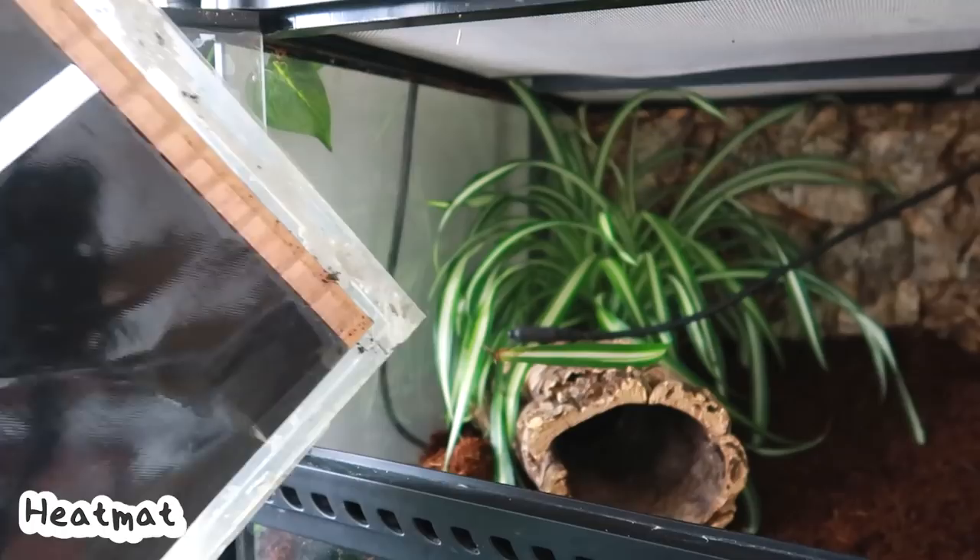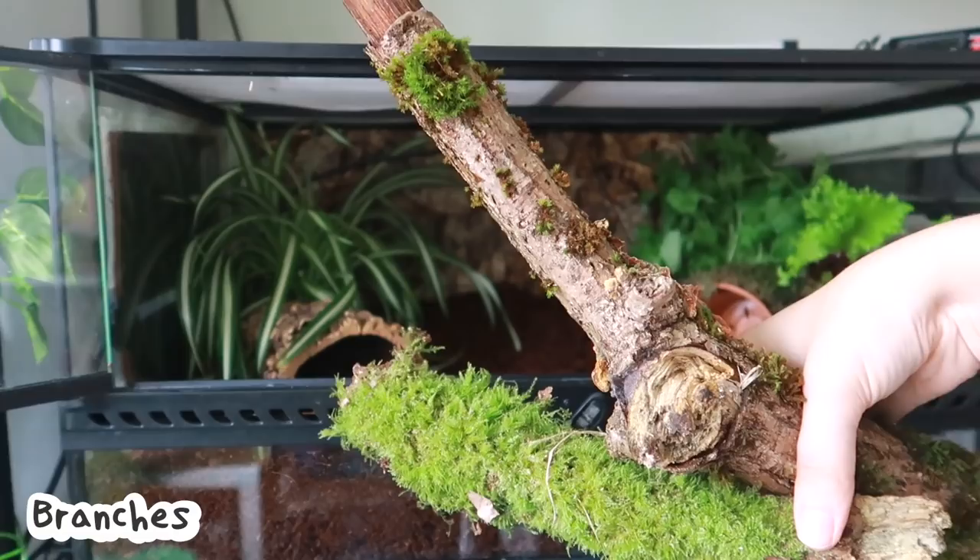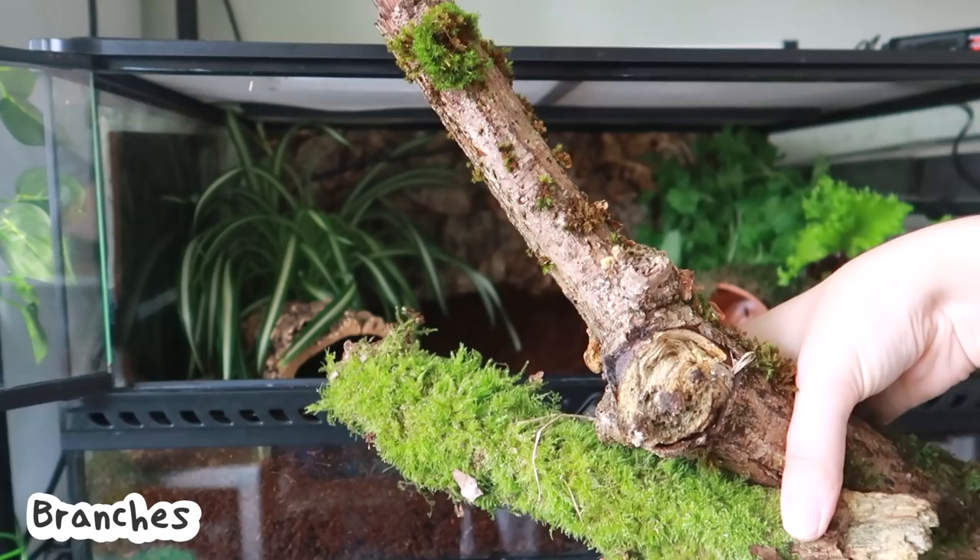Now I'm going to add in some branches and also some dried oak leaves from my local woods. These have been in the freezer for about three days and then thawed out, just to make it safe and make sure there are no bugs or any nasties on them that could affect the snail. Now they're ready to go.